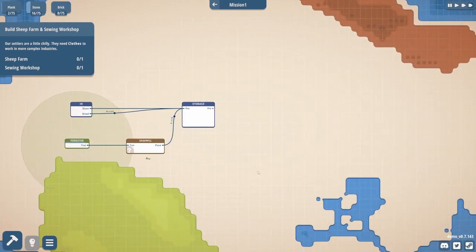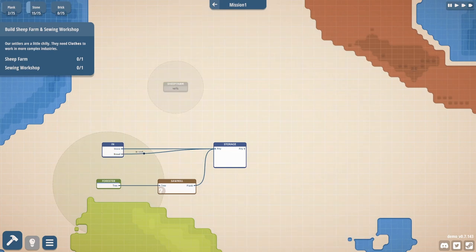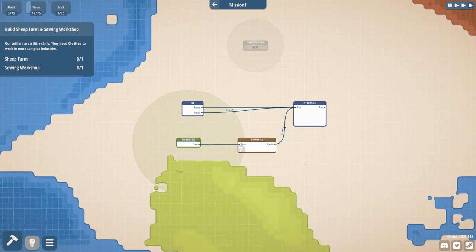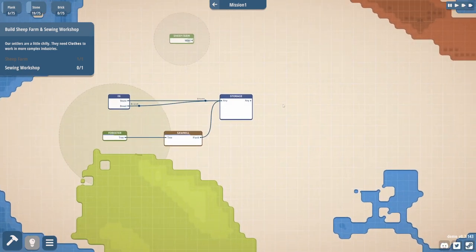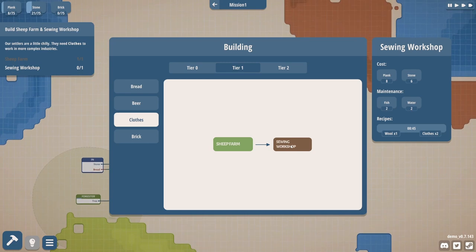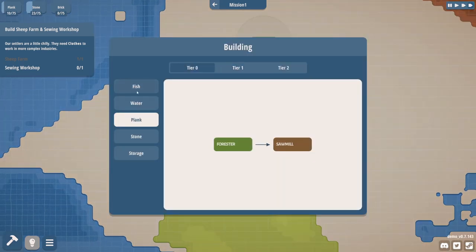Our settlers are a little chilly — they need clothes to work in more complex industries. Sheep farm and sewing workshop. We need plank — that's why we need a forester. Making trees and turning them into planks in the sawmill. I wonder if we can upgrade some of these in the future. Now we need a sewing workshop, but I'm still waiting on plank and resources. I'm wondering if we could get another forester just to fast-forward some of this.